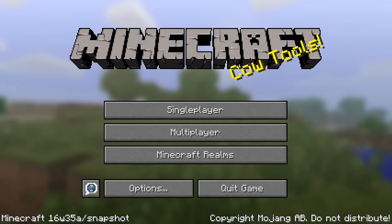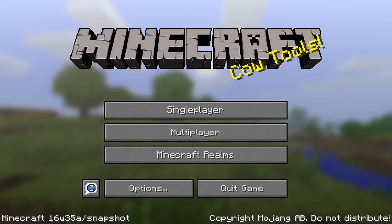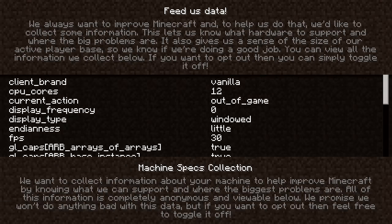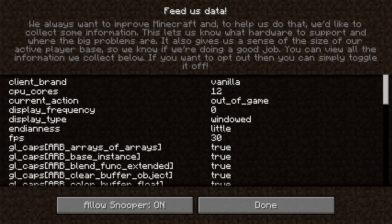Finally, there are some text changes as well — some subtitles being wrong, some things not being translated properly, and so on. One thing I'll mention specifically: one of the texts related to the user agreement surrounding which data is being sent back to Mojang has changed. What used to be called 'machine specs collection' is now called 'feed us data,' and the description has been updated to match what is actually going on. What is actually going on is your user ID is being sent back to Mojang so they can correctly estimate how many people are actually playing Minecraft. If you don't want to take part in this, you can turn it off by going into your settings under snooper settings and switching this little option to off.